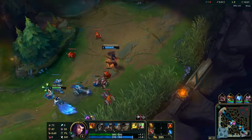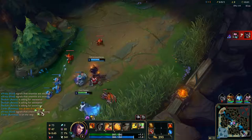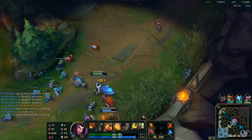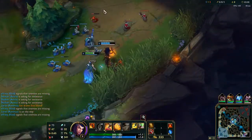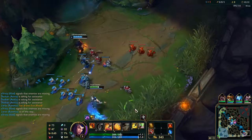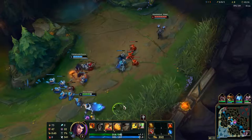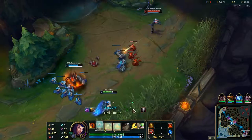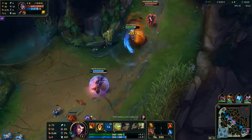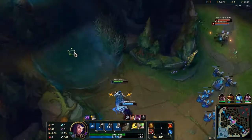Usually with Rakan you want to wait until level three to go in and have your full combo. If you land your Gleaming Quill — your Q — on an enemy or an epic monster, it will give you a little bit of healing after a delay. Or if you basically run into a friendly champion it'll give the heal immediately to you and to your friendly. See, gave him a little heal when I went back to him.